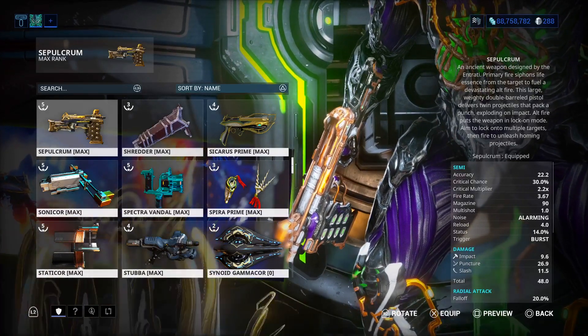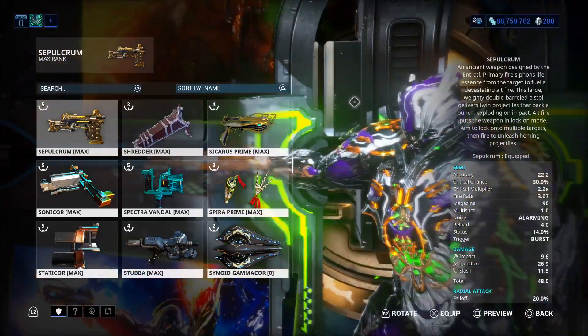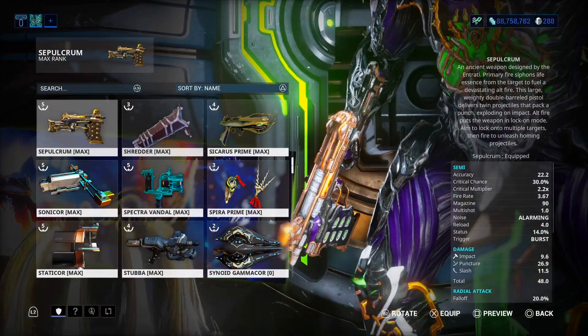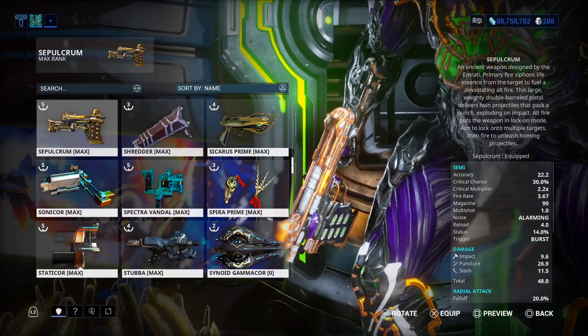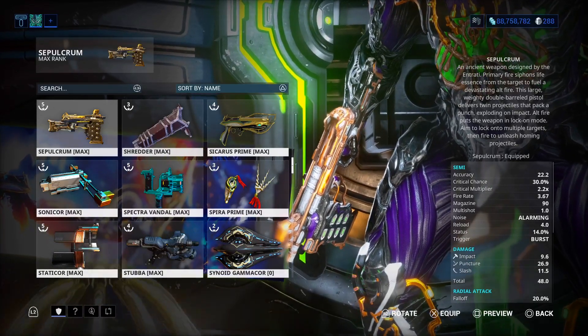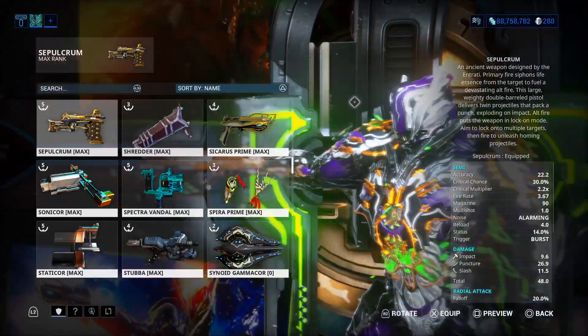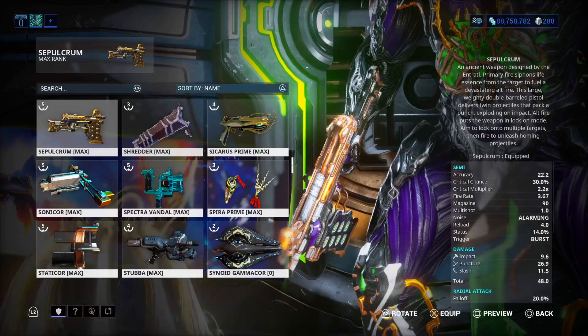So you go to your navigation, go to Deimos — that is located next to Mars — and you go to the Necrolisk. Click on Necrolisk, go to Fast Travel, hit Fast Travel, and go to the Father. He has all the weapons there, even this one. I hope I explained that very well to you guys.